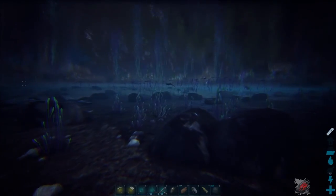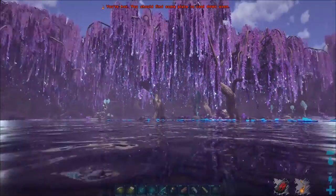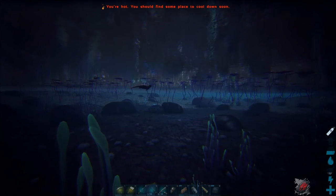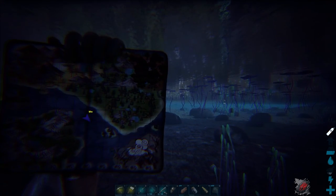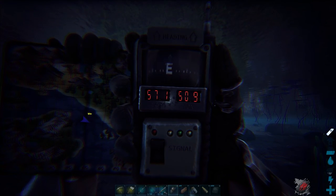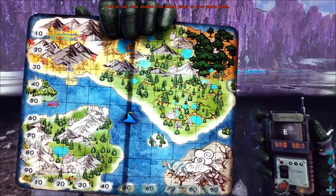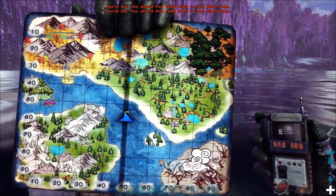I just spotted one — there it is. We're in this kind of purple-blue area, and we've got an otter. Taking a look at the map: 57.1 degrees latitude and 50.9 degrees longitude. We're being attacked by piranhas, but of course the map doesn't really show you the right location since there's no actual map for Asgard.